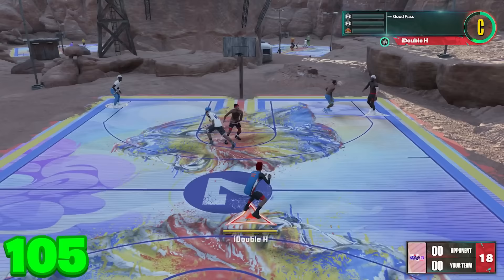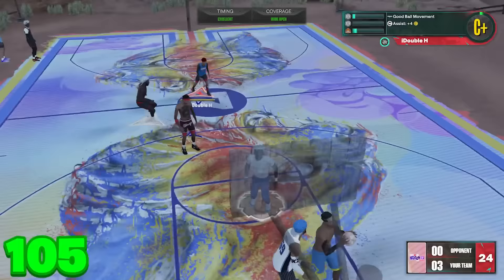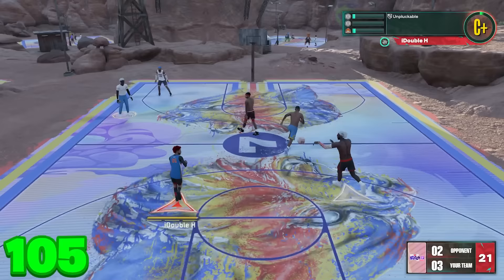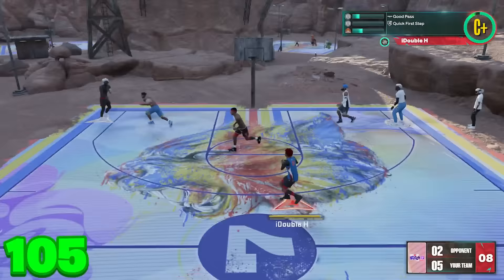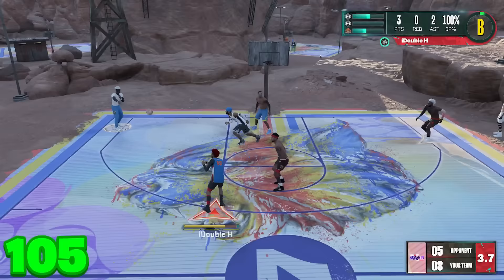Going into game one — the plan is to get team takeover. In the last video we did this on the twos; now I'm doing it on the threes. If you're wondering whether Floor General stacks with another player having it — it doesn't. The only reason I'm on the threes is so we can shoot from way deeper, since the threes court is basically a full basketball court. We're spamming passes to build takeover.